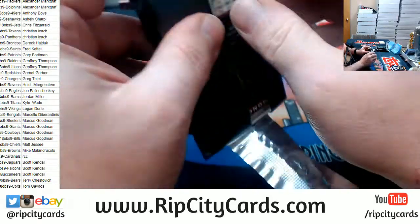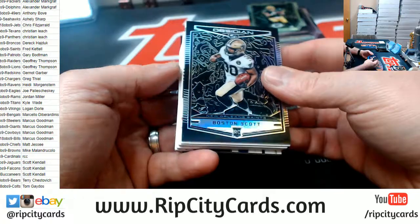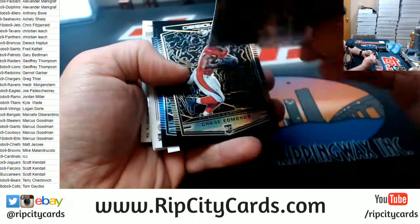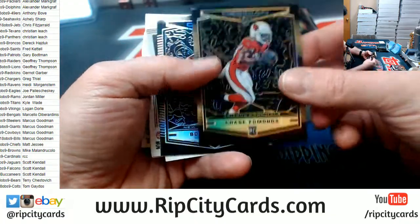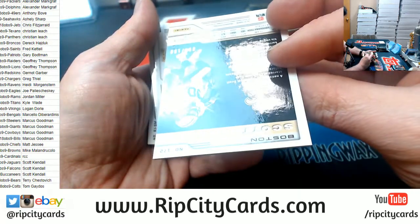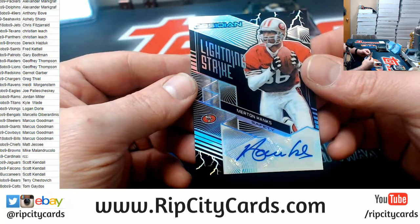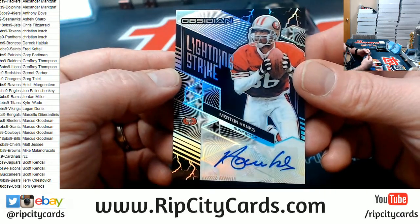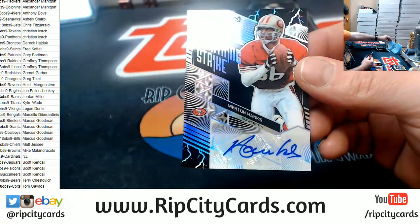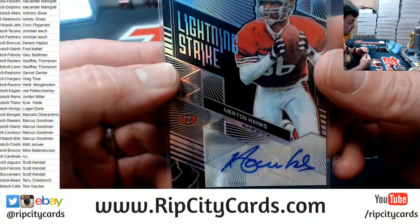Vander Esch does seem good. I mean, I've watched a handful of Cowboy games, but every time I watch one he is just laying down on somebody. A Kirk to 250. A Chase Edmonds to 250. A Boston Scott to 200. Merton Hanks is to 75 — Merton Hanks to 75, are you serious? I have never in my life seen a Merton Hanks autograph card. Now I have.